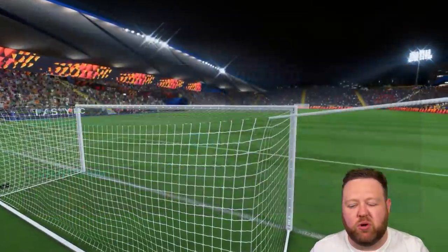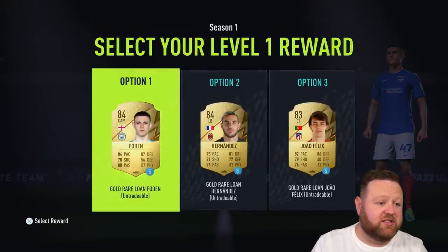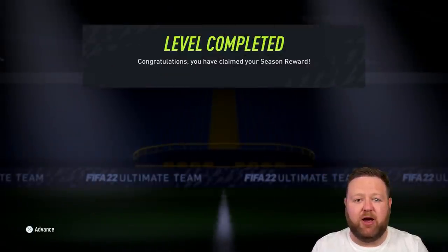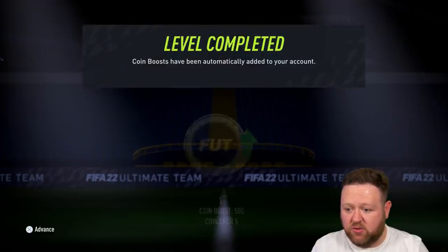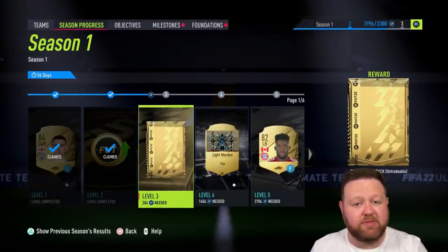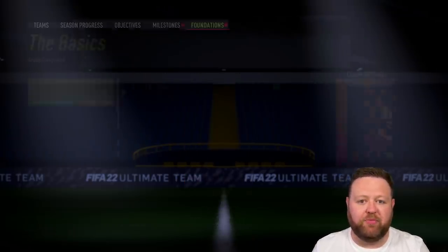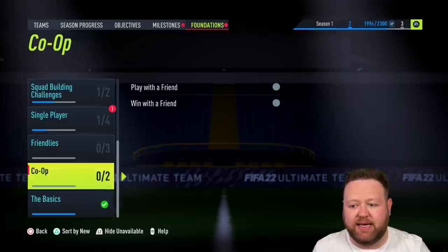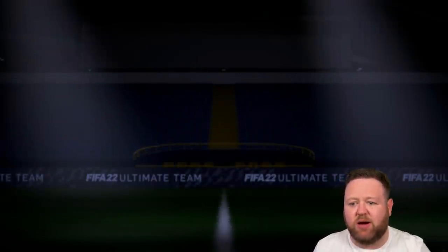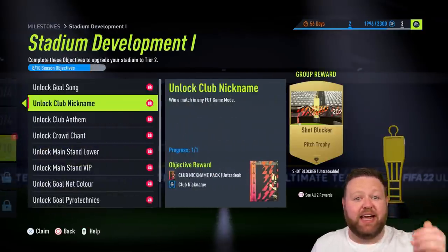I'll go out onto an amateur game of squad battles. Don't worry about the difficulty — don't try and play legendary or world class, just go into amateur or beginner, get some stuff done, win by as many goals as possible, score from crosses, long shots, finesse shots — all of that, because it's going to help get you objectives to unlock all the stadium stuff. That one squad battles match completed the basics, giving me a consumables pack, a silver pack, and some coins. Scoring a whole bunch of goals got me like eight out of ten for the stadium development stuff done.